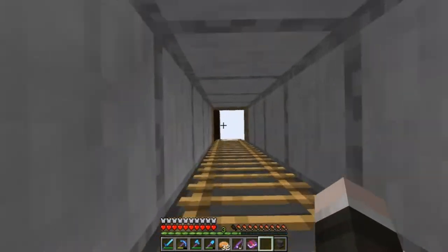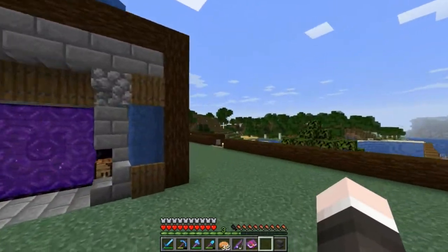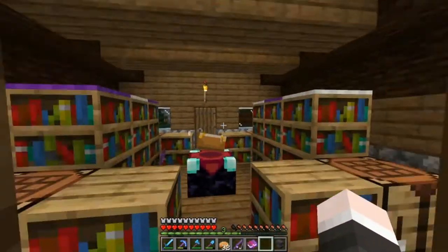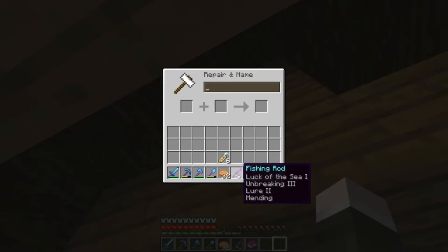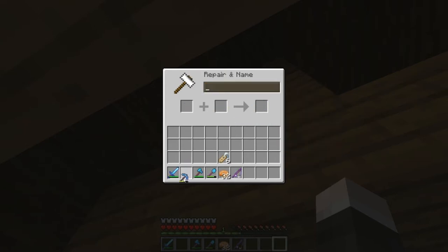Let's run this back over to the enchanting hut. It's a little bit frustrating having to move around, but I do enjoy it — the whole moving about the village feels a bit more lively. I definitely want to put some more stuff in though, so it's not quite so barren. Right, let's open that up — that was the Mending book — we can put that on the pickaxe. There we go.